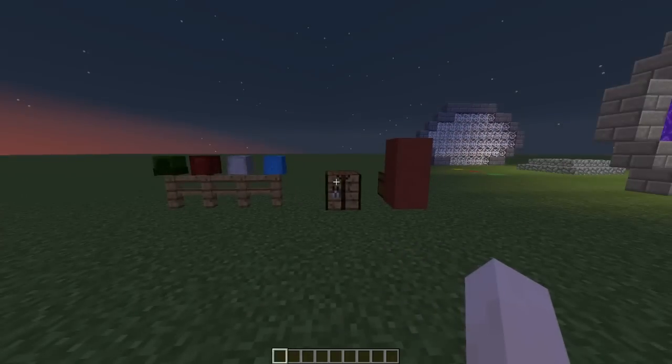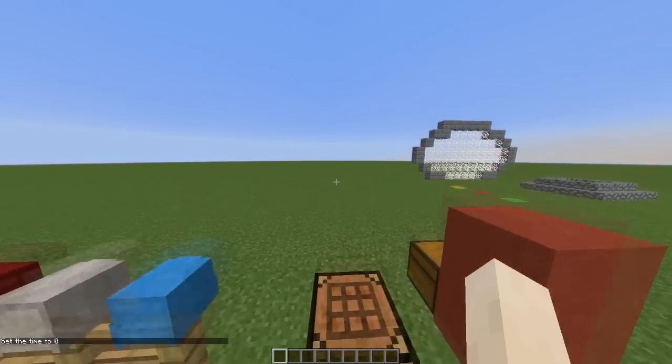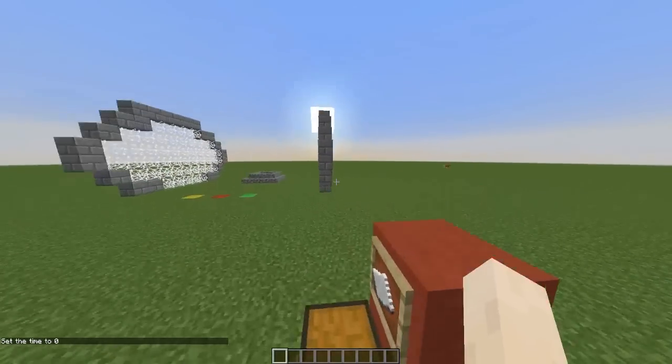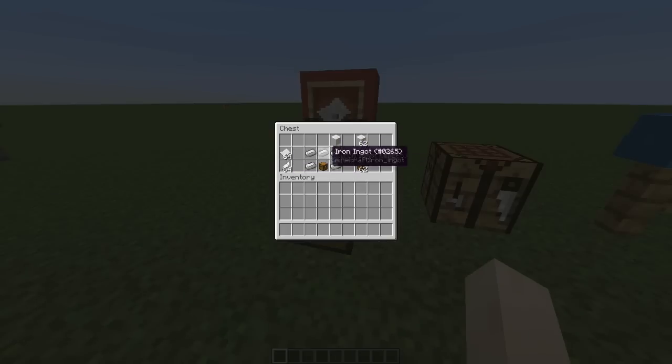Hey guys, welcome to another Spigot plugin tutorial. Today it's on the plugin RealMail — an awesome plugin which adds a really cool mail system including letterboxes, letters, and a few other things.